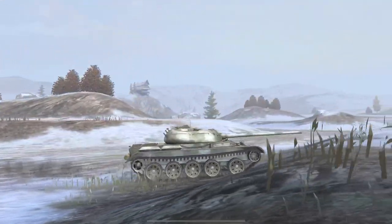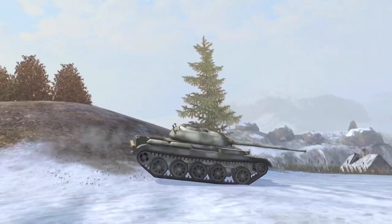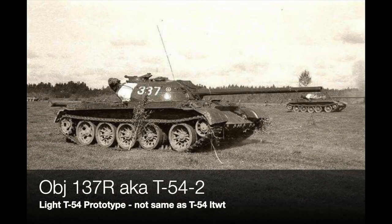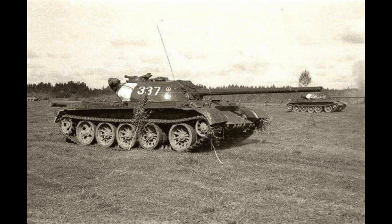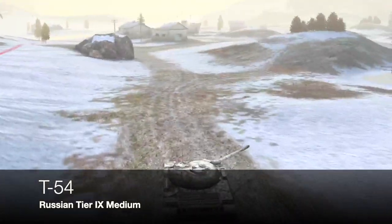In real life the T54 lightweight didn't get off the drawing board, but the Russians did develop the T54-2 as a prototype — a lighter weight vehicle than the T54 Mod1. There is a picture of one on trials. It's not the same as the lightweight, but you can start to see the move away from the T44 turret toward a more rounded turret inspired by the IS-3.